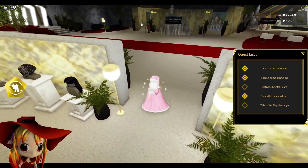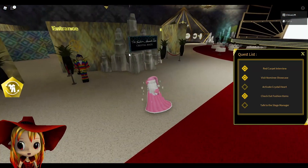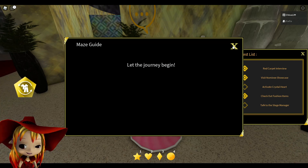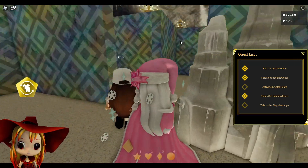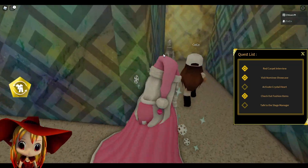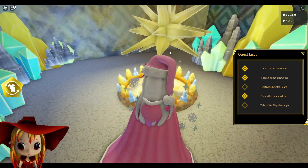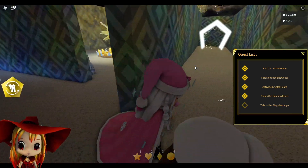To activate the crystal heart, go over to the left side of the room and go to this guy. Fashion is my passion! What you want to do is navigate through here — turn here, turn here, and turn here — and go all the way over and just touch it to activate the crystal heart.